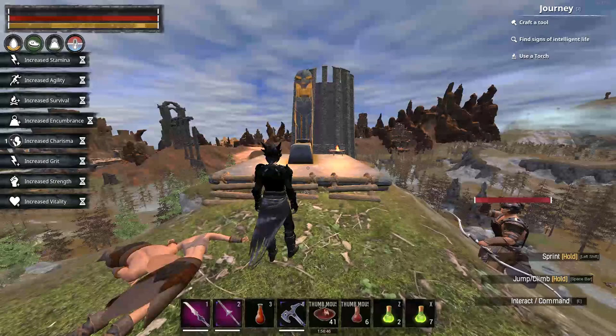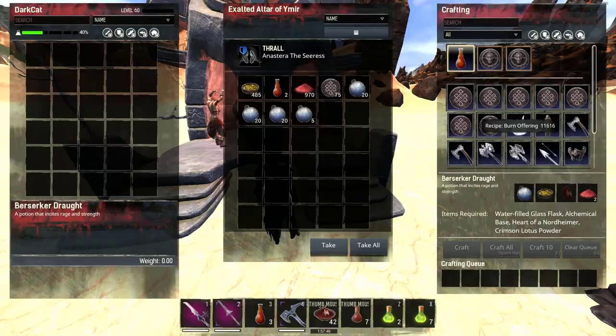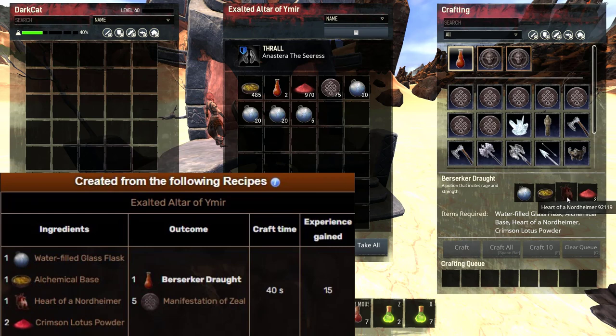For the potion ingredients, you need: a Glass Flask, Alchemical Base, Heart of a Nordheimer, and Crimson. The Alchemist, water, and Glass Flask are easy to get. You might be asking how to get the Heart of Nordheimer.